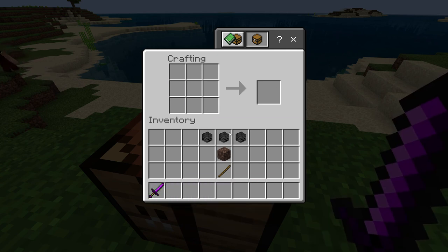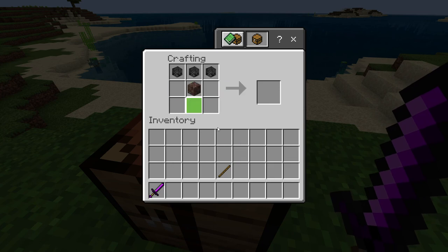To get the Wither Sword you actually don't need to defeat the Wither, but you do need the three Wither Skulls. One soul sand in the middle and a stick like this, and you get the Wither Sword.